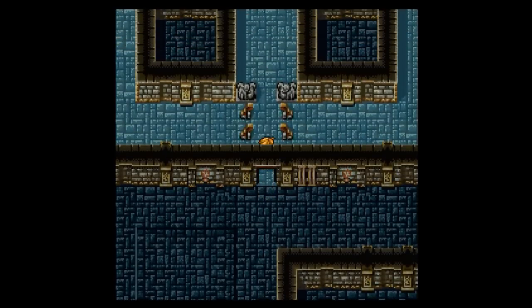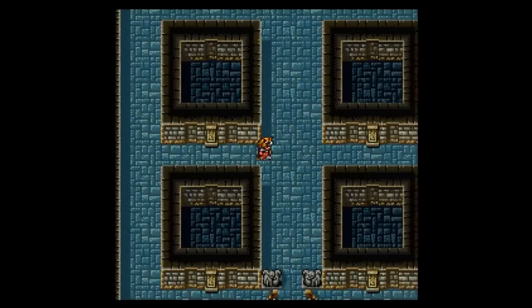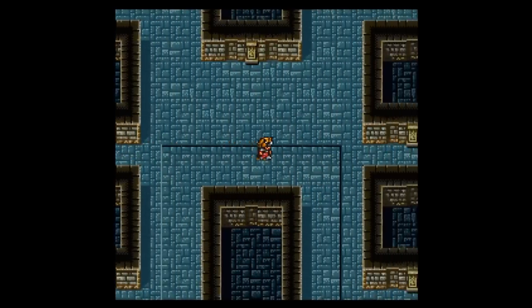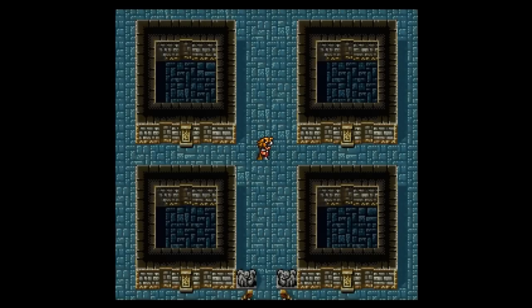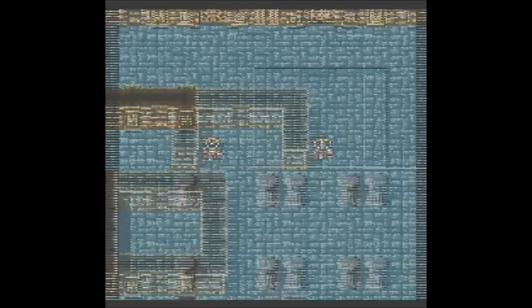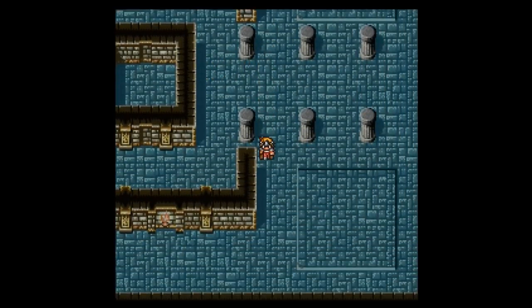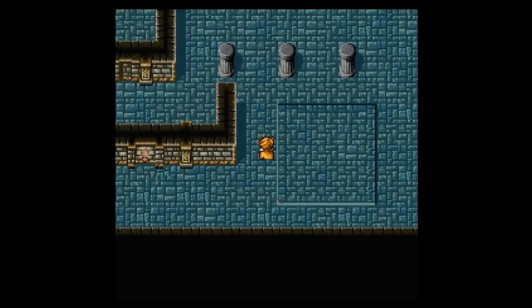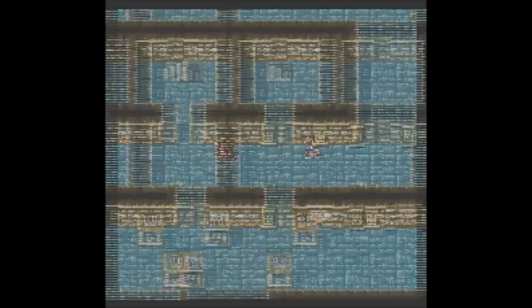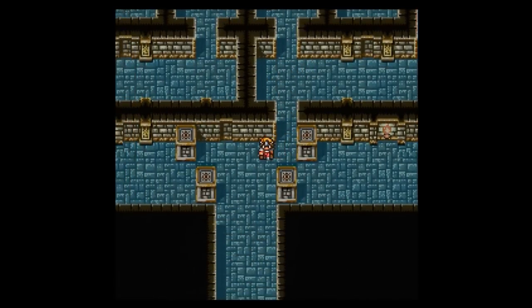So you want to go into this room here, and in here you'll find no treasure. So you just want to go to the right and then out the door to the south. Now I believe the stairs out of here are right there, but I don't want to go that way right now because there is treasure on this floor.